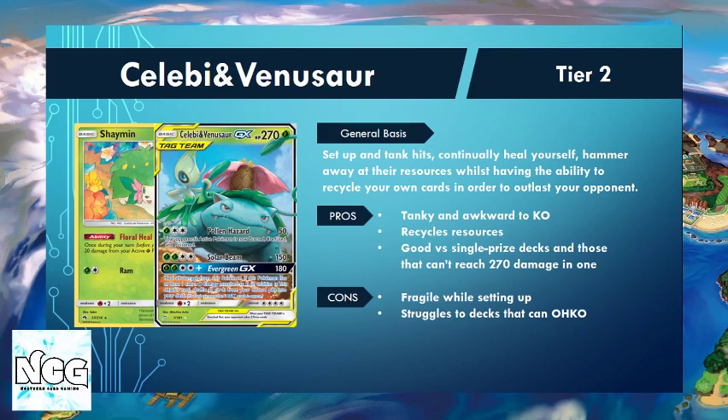We tank it and then heal all that damage away using our Shaymin, our Gardenia, and other support cards. We also have an arsenal of tools and items to pressure our opponent — things like hammers to get rid of their energy and force them onto the back foot constantly. The whole benefit of this deck is the incredible Evergreen GX attack. If we have the extra grass energy, we shuffle all our resources from the discard pile back into our deck. Meanwhile, our opponents are still struggling to recover from us using all those items and hammers, so we force them to find answers in a long game.